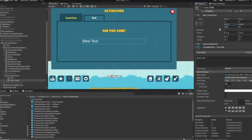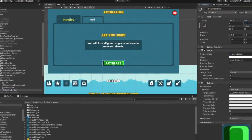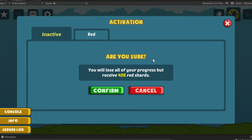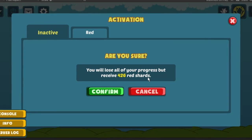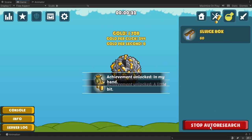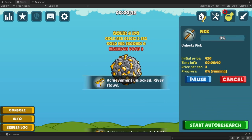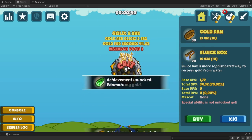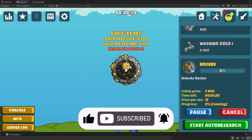The last thing I did this month was adding a confirmation screen so that players don't activate shards by mistake. Now, when a player presses the activation button, they will see a beautiful 'Are You Sure?' dialogue and will be able to cancel this action if they want. That's about it for this month. I really hope to release the version with red shards in the next few weeks. If you are interested in the development of Get a Little Gold and don't want to miss its release, make sure to subscribe to this channel. Thank you for watching and I'll see you in the next one.